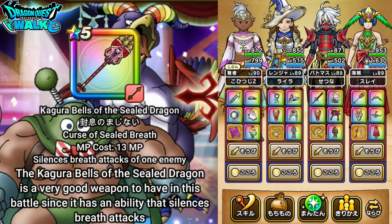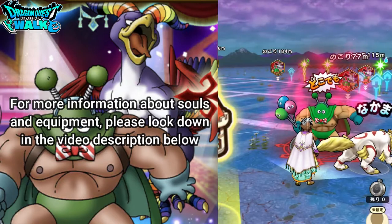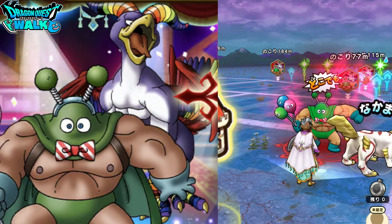That weapon is actually very valuable in this fight because it has an ability that can seal breath attacks, and the Rainbow Peacock does use breath attacks, so that actually works out well. If you want to know more about the souls and equipment of this party, please look down in the video description below. I'm going to select my support character now and will be right back.